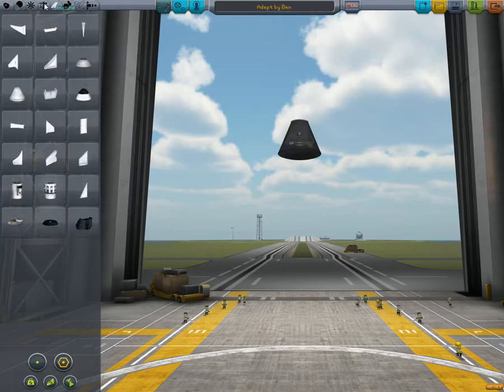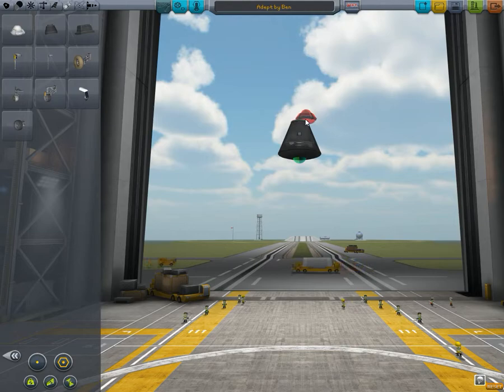This next design comes from Ben. It starts off with a cockpit as usual. Then he's managed to fit a parachute into his budget, which is very generous of him.